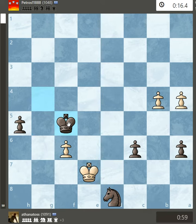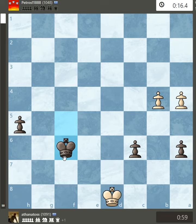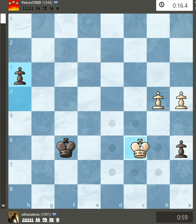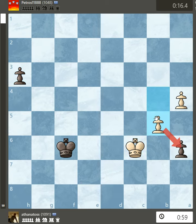If white takes on f5, black takes the pawn and has the time to advance his own pawn. If white tries to adjust here, he does not have the time.